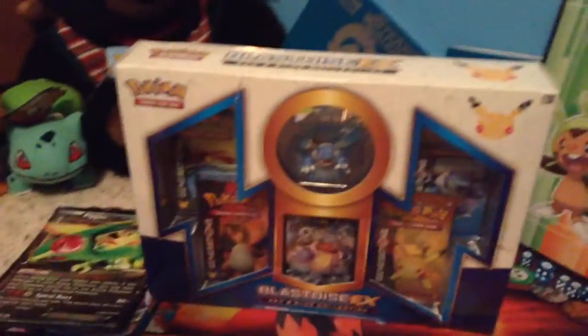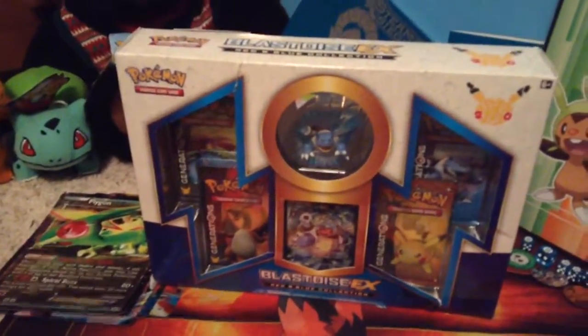Hey guys! Trainer N and Trainer Z here with a Fates Collide pack. This is Trainer Z's money, so he gets all the cards.